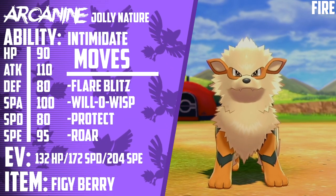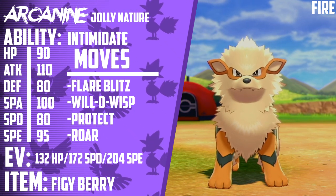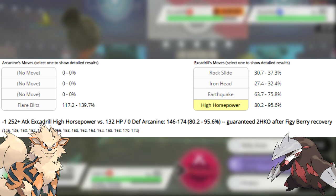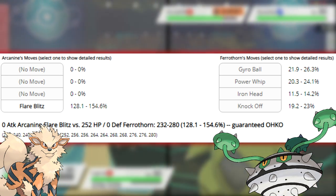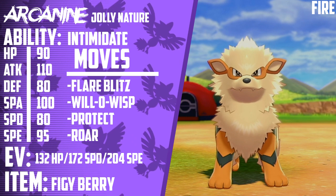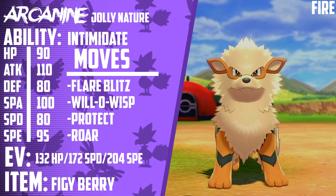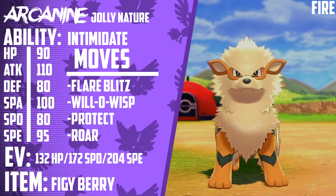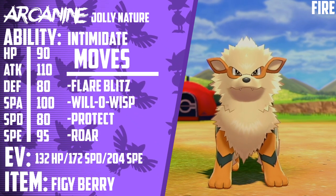The fifth member of this team is Arcanine. Arcanine runs 132 HP, 172 Special Defense, and 204 Speed with a Jolly nature. Its moveset is Flare Blitz, Will-O-Wisp, Protect, and Roar. Its item is a Figgy Berry and its ability is Intimidate. Arcanine is specifically EV'd to live a High Horsepower from Adamant Excadrill, then outspeed it and either one-hit KO it with Flare Blitz or burn it with Will-O-Wisp. Arcanine also counters Ferrothorn and has a 68.5% chance to live Hydro Pump from Timid max Special Attack Rotom-Wash. It can spread burns to both Rhyperior and Snorlax to cut their Attack stats in half. Roar can force out Snorlax the turn it goes for Belly Drum, prevent Trick Room altogether by roaring out the setter, stop setup Pokemon in general, or force your own Pokemon out in a Perish Trap mirror match. Arcanine is useful in nearly every match you encounter in this metagame.